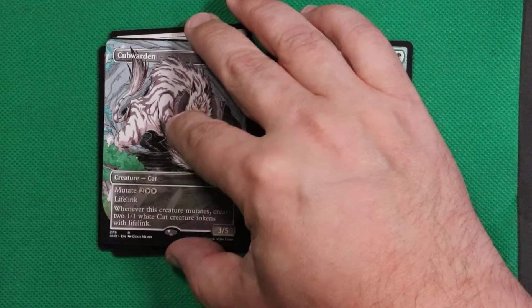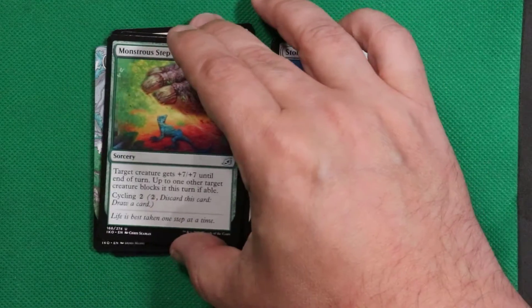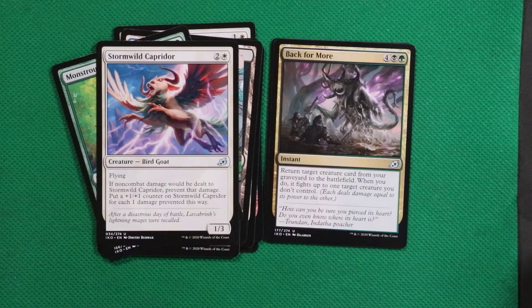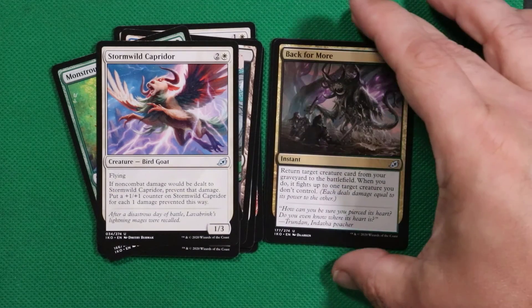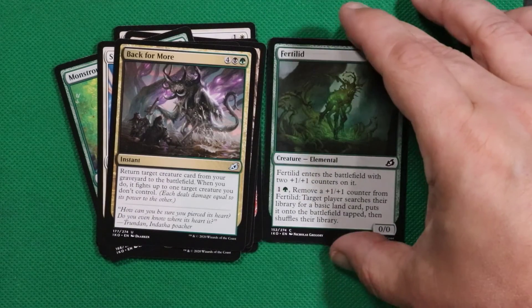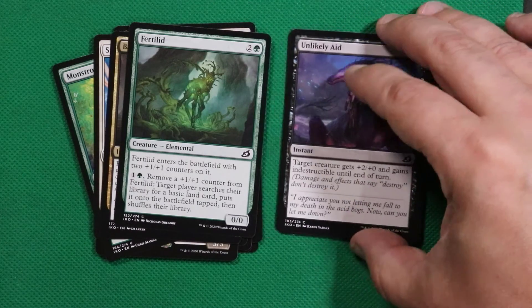Outside of that we also got Monstrous Step, Stone Wild Capridor, and Back for More — I don't think I've seen that card before. Oh, that's a massive casting cost: return target creature from your graveyard to the battlefield, and when you do it fights up to one target creature you don't control. Interesting, but man that is one hefty casting cost. We've got Fertile Ground — we've seen that one plenty of times — and Unlucky Aid, and Checkpoint Officer.